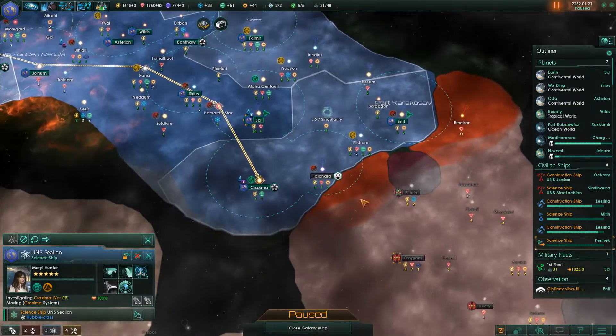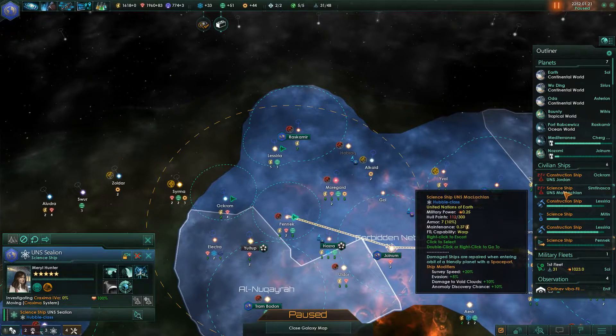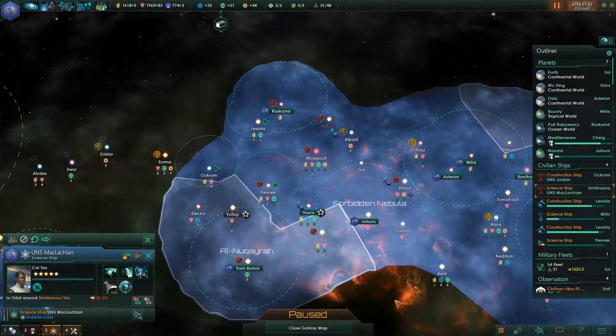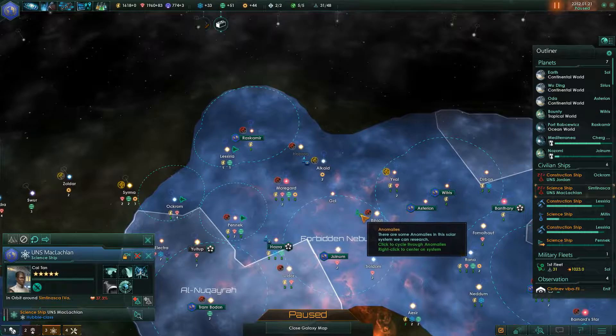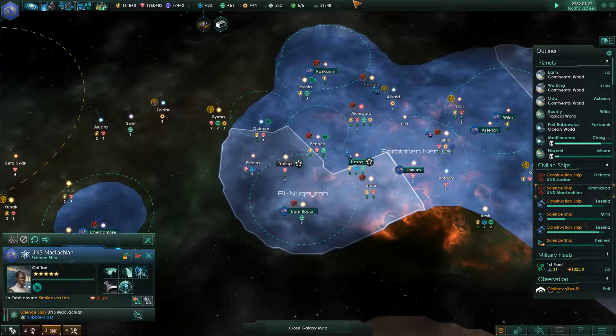Right, science ship - get down to research that. Got any more anomalies here that need to be researched? Yep, there's one over there and we can research that.